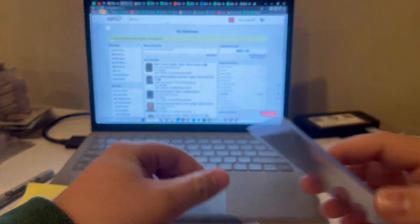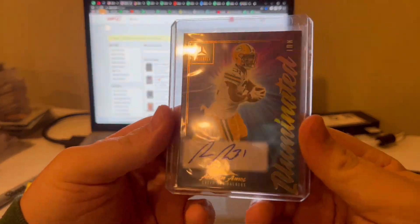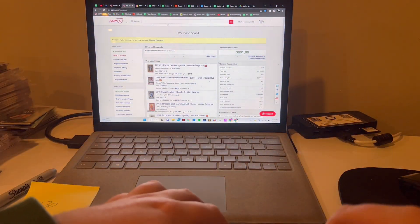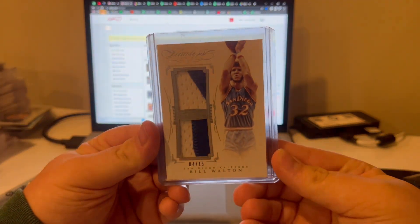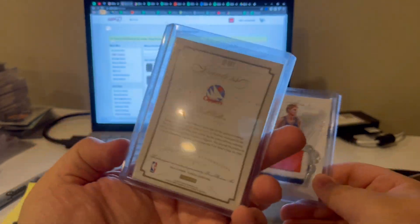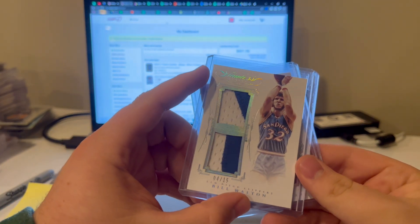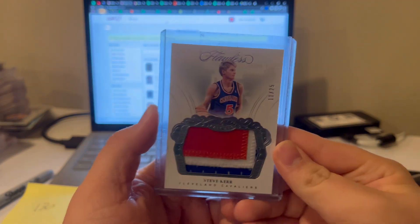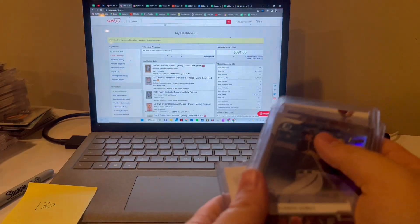This guy at a 499 auto, this guy base auto — another Antetokounmpo auto for the PC. Went from having none to having two, cool. Criminally cheap too, I was surprised at how cheap these were. And then these pretty cool game used — Bill Walton dual patch from the San Diego Clippers, beautiful jerseys, out of 15 game used. And then a Steve Kerr out of 25 from his Cavs days — both game used, both awesome.